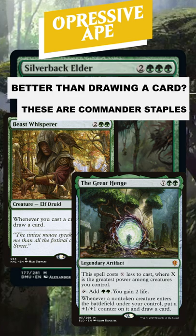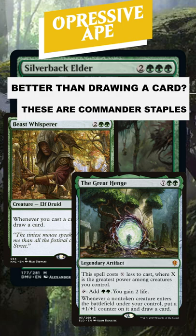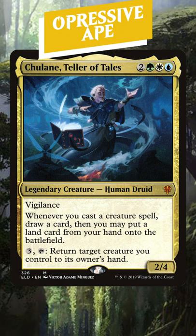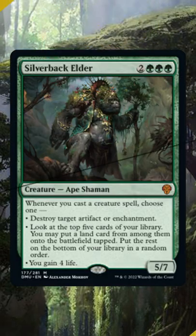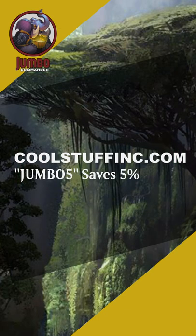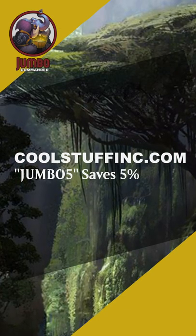Just imagine going big on mana — keep playing some more creatures, get more lands on the battlefield. It's giving me some flashbacks to bad Tolarian decks. I guess I have to start running more single target removal? Probably should be doing that anyways, so thanks for the nudge in the right direction, Wizards.